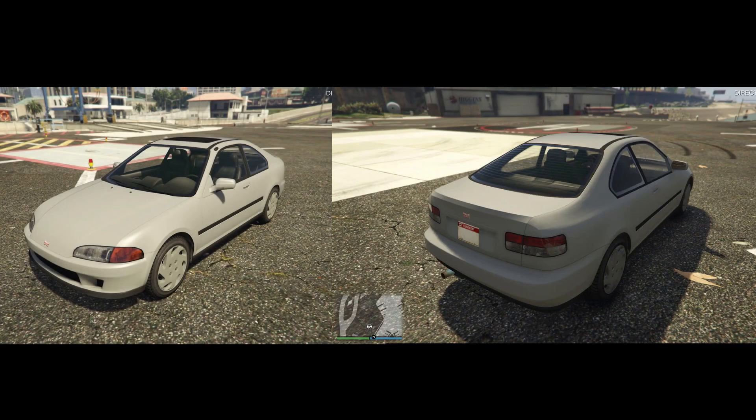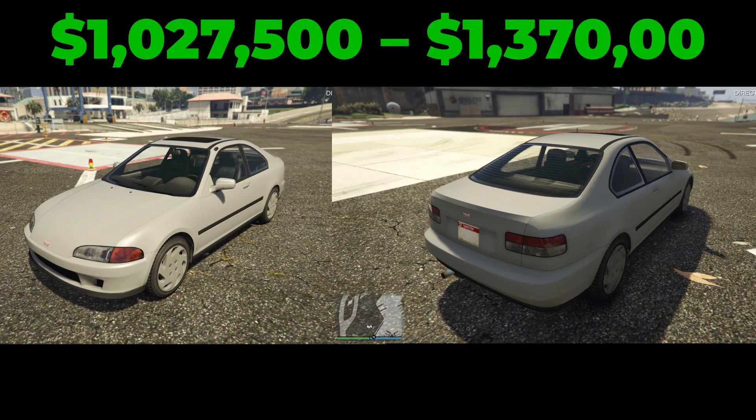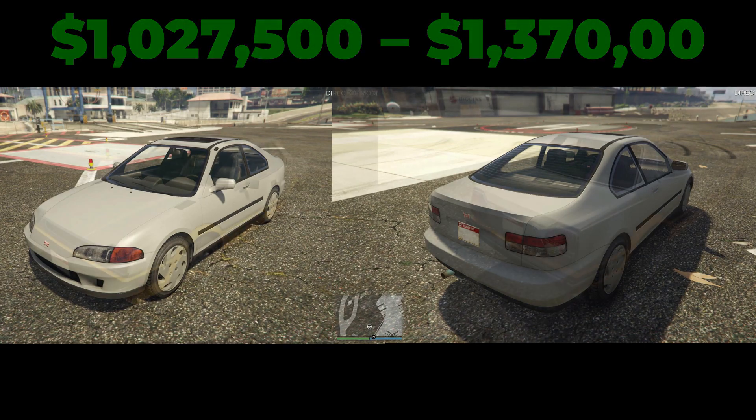The next vehicle is the Dinka Kanjo SJ. This is a compact — the first compact shown in this video. It is based on the Honda Civic Coupe Gen V in real life, and its base price in-game is $1,370,000, with a trade price of $1,000,000.